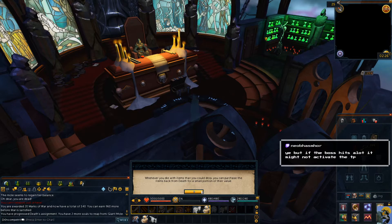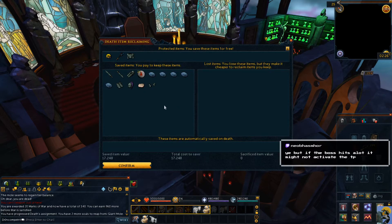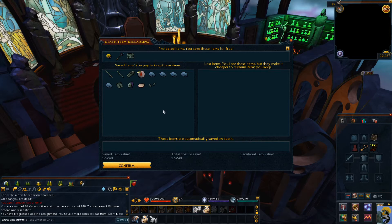'Whenever you die with items you could drop, you can purchase them back from Death for a small portion of their value. You may also attempt to reclaim them from your gravestone, but beware — dying again may cause you to lose everything.' He's basically saying most of my stuff I can get back. He's saving my Luck of the Dwarves — thank you. If he hadn't saved the Luck of the Dwarves it would have been 700,000 to reclaim. Should I just pay for this or go back to my grave? It should be right at the entrance to the mole.